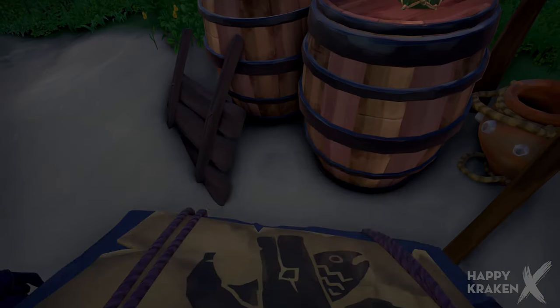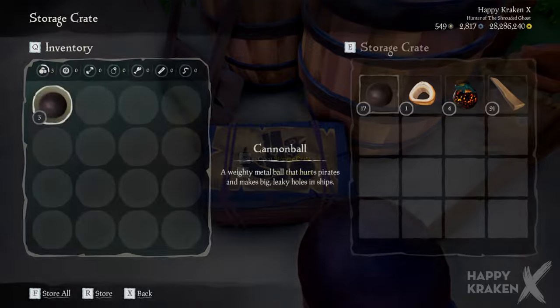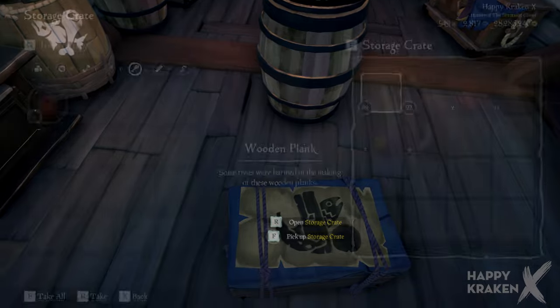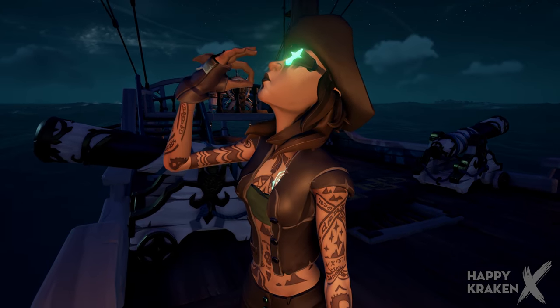So what I always do is use the storage crates to stock up from outposts, barrels or shipwrecks, but then I always unload them into my boat. That way if I can't have my supplies, then nobody can.